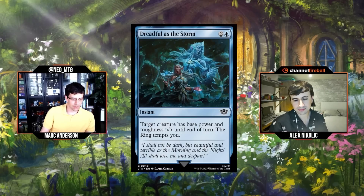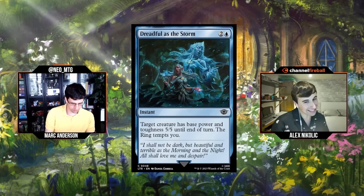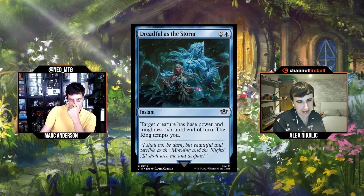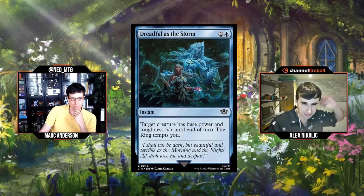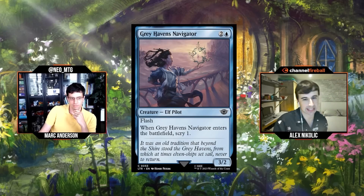D plus — I can see your points about doming them out of nowhere with amass tokens, or the instant-speed trick of blocking then dealing three with the ring's last ability. But yeah, that's more corner-case than anything. D/D plus range.